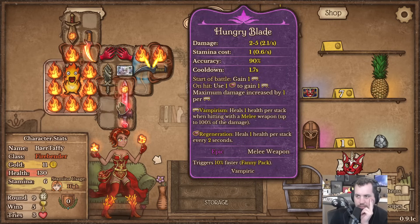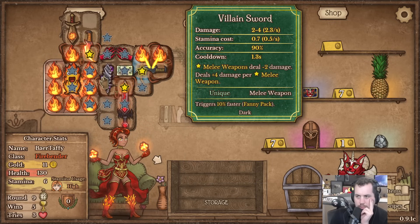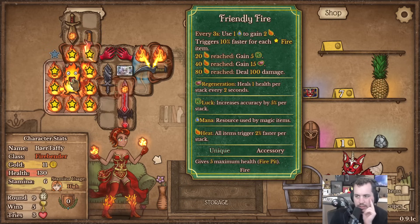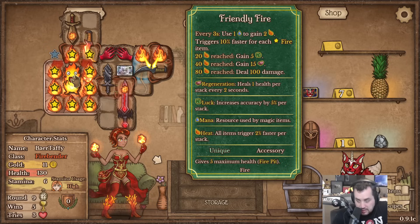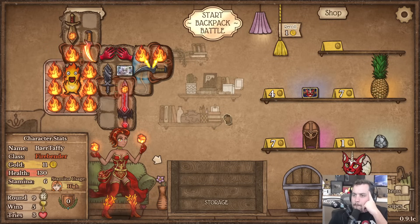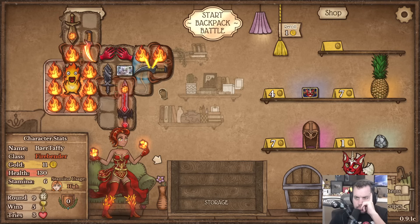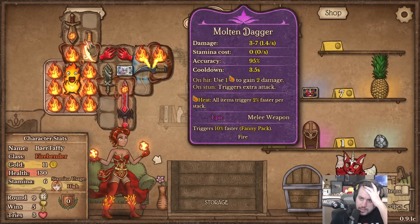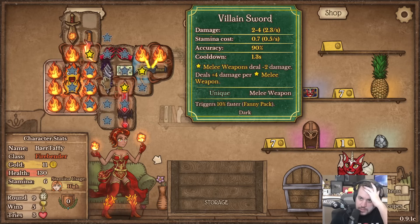What hit that person for 75 damage out of the gate? The only thing capable of dealing that amount of damage is the Firebender item, but that's not until we get 80 heat. Well, while we don't have mana I'm pretty happy with this - and we're kind of building around villain sword more so anyway.